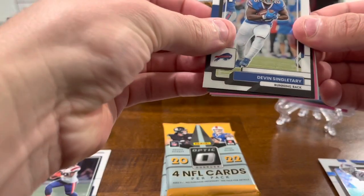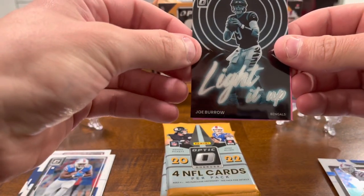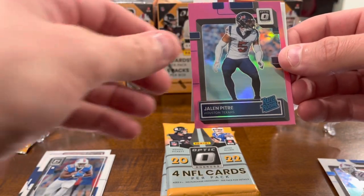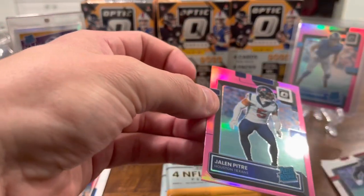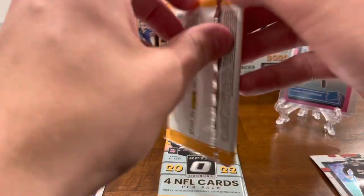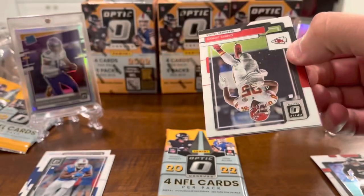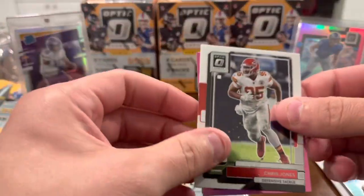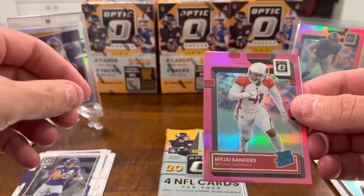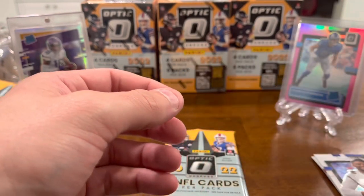Looks like we got Lights Out — probably Devin Singletary — Light It Up Joe Burrow; these are sweet cards. Jalen Pitre is our pink rookie and Drake London is our base rookie. About the same story so far — the parallels are not great: Chris Jones, Thielen, Miles Sanders pink, and Ojabo is our base rookie.